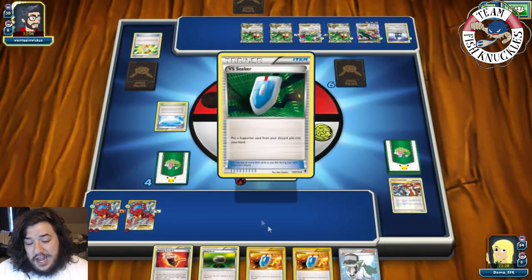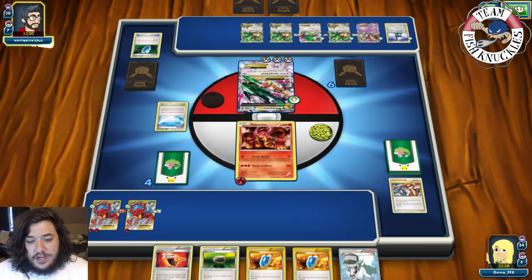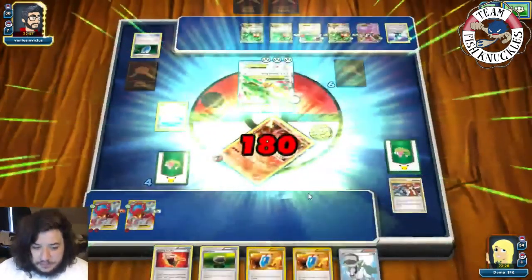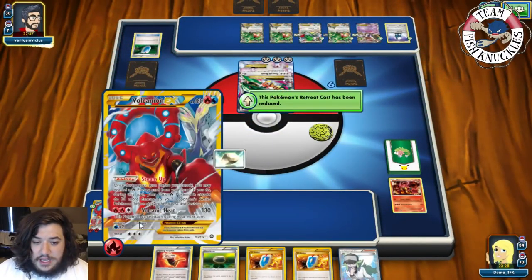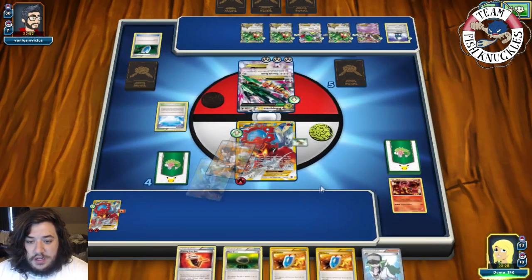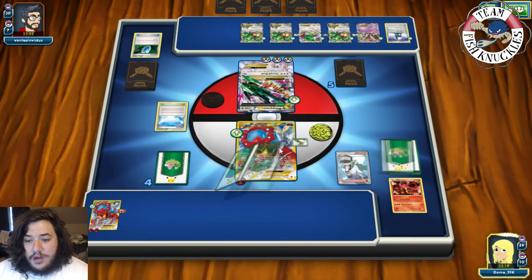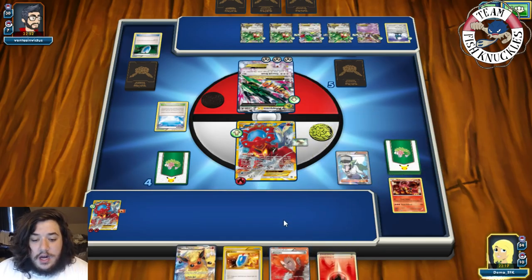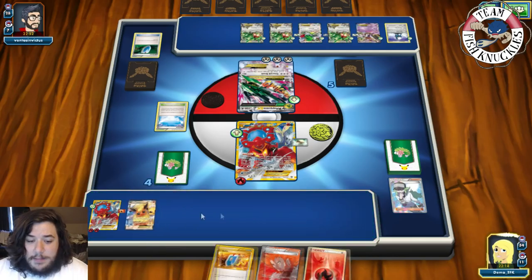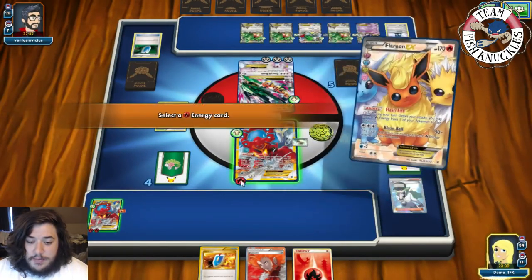A VS Seeker, another Sycamore — and the Rayquaza knocks out our Pokémon. We're ready to respond. We send up Volcanian EX since it's at a Float Stone. On our turn we Sycamore for new cards. We get a Flareon EX and a Fire Energy. We put down Flareon EX.